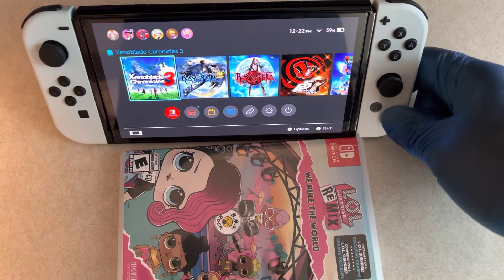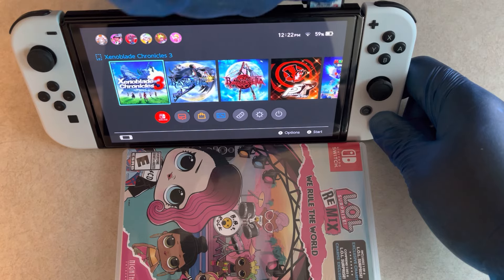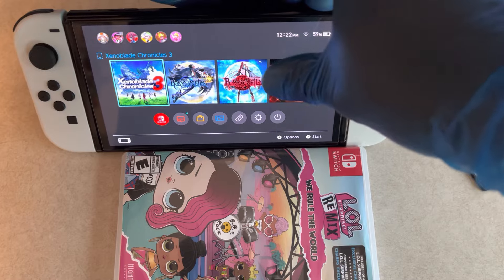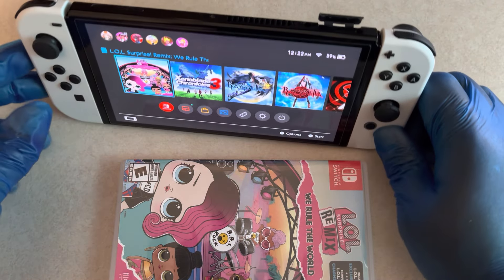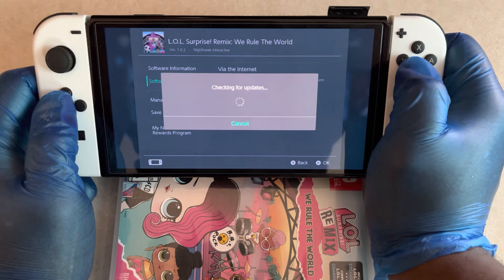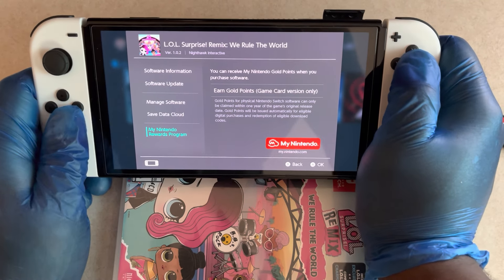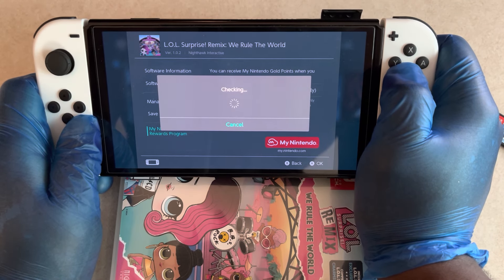I'm going to bring up my Nintendo Switch. I got another one of these games coming that I picked up before this video goes up. For the most part, this is what you get. I'm sure there's an update. And the gold coins — I don't think I can get them on my American account, but we'll see my European account real quick.